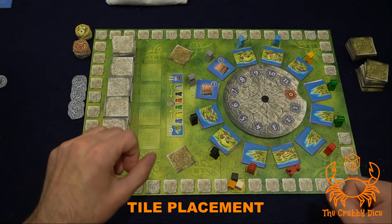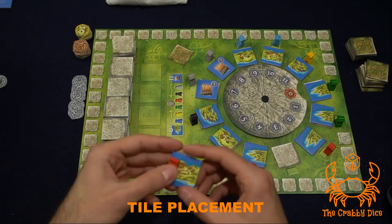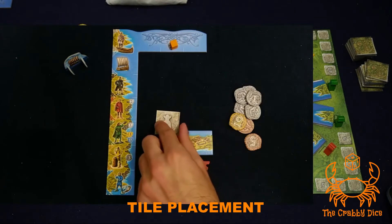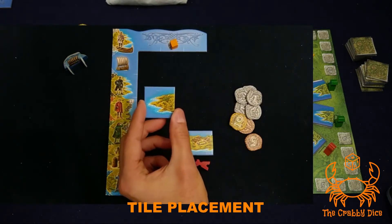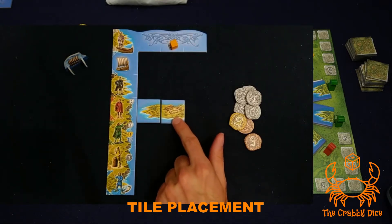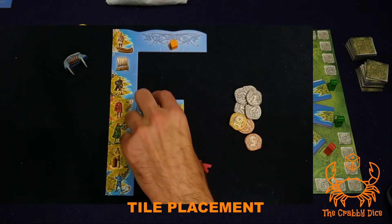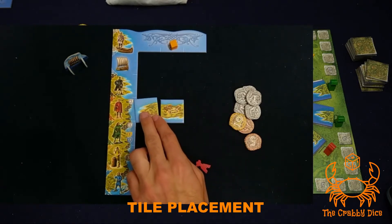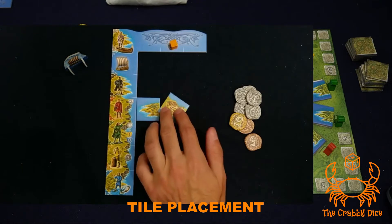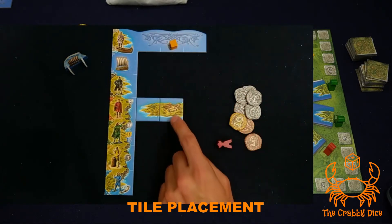Next, the tile placement rules. Once you take a combination, you must place the tile right away in your tableau with the meeple. For the first round you're given a starting tile and must play it either before or after you place your first tile. Placement rules are simple: tiles must match — land to land or water to water; you can't connect water to land. Tiles also have an orientation — there's always a white line at the bottom, so tiles can't be flipped or rotated vertically.